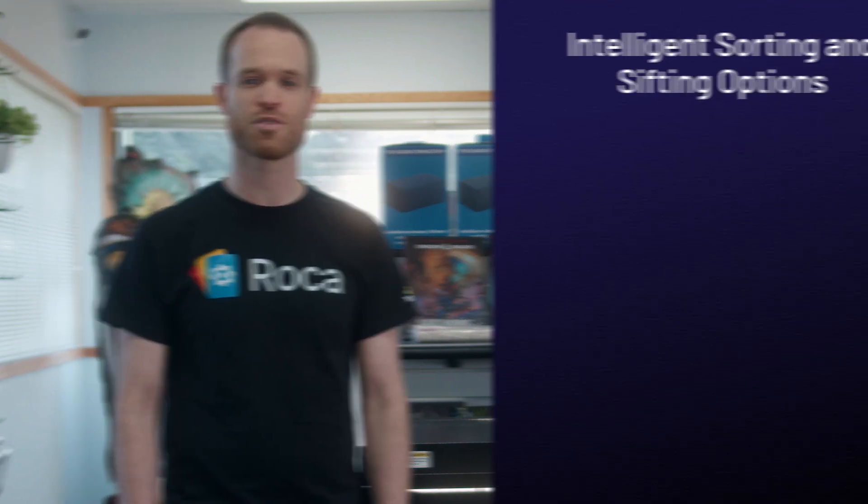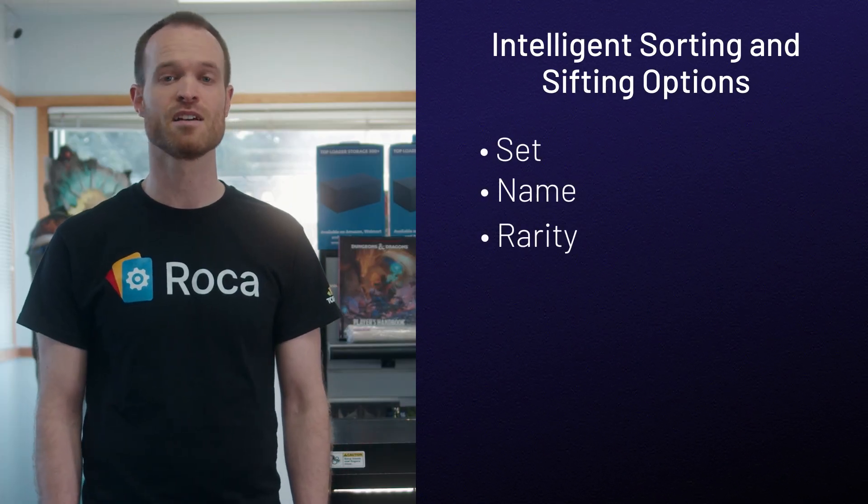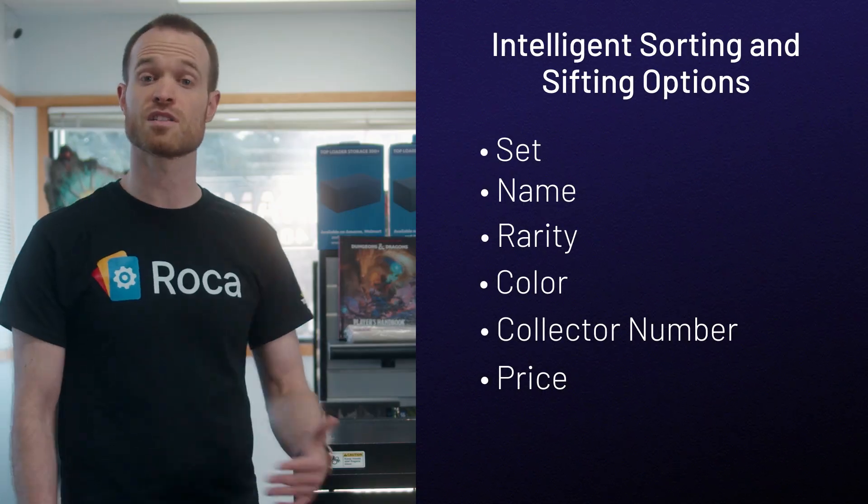Choose how you want your inventory organized. Roca comes preloaded with intelligent sorting and sifting options like set, name, rarity, color, collector number, or even by price to pull out just the high-value cards.